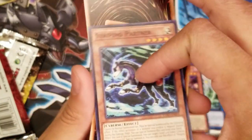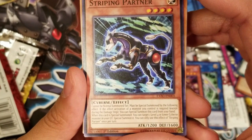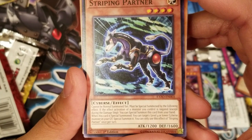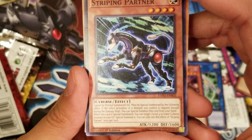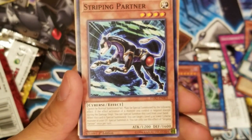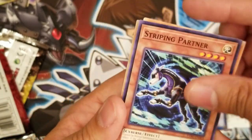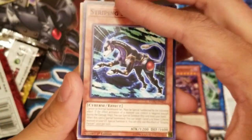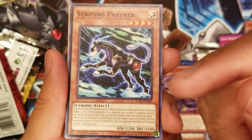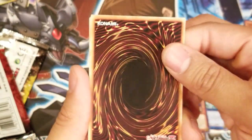Next up: Stripping Partner — this must be special summoned by the following effect: if the activation of a monster you control is negated during the damage step, you can special summon this card from your hand. When this card is special summoned, start one Level 4 or lower Cyberse monster from the graveyard. You can only special summon Stripping Partner this way once per turn. It's situational, but if it wasn't restricted to Cyberse monsters I could see this being used in the future. Spamming the field and bringing back cards is good. Overall though I don't see this doing much in competitive play — it's more of an anime card.